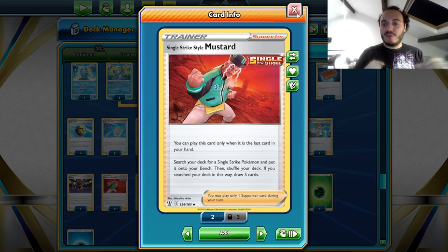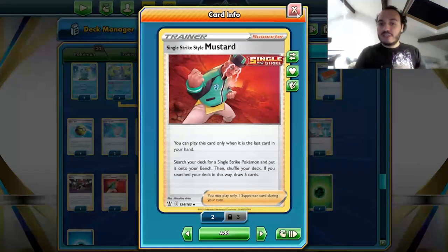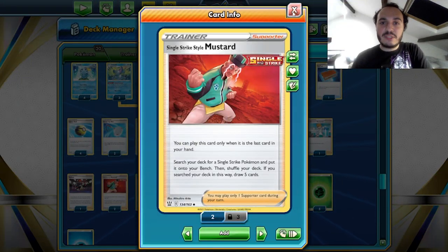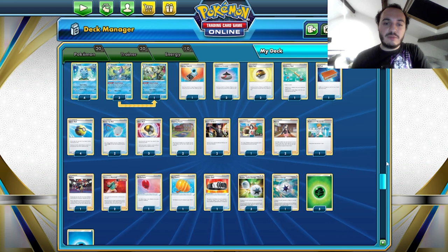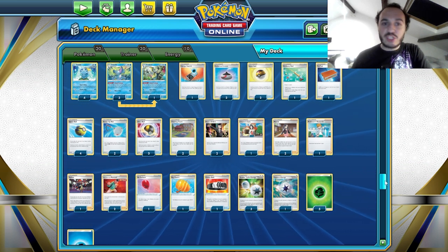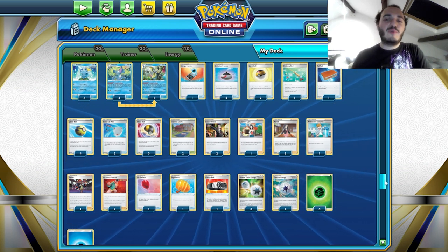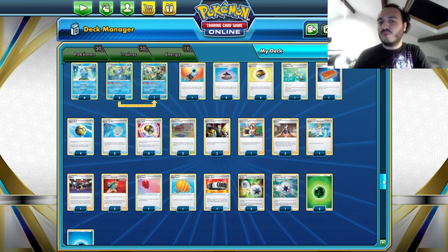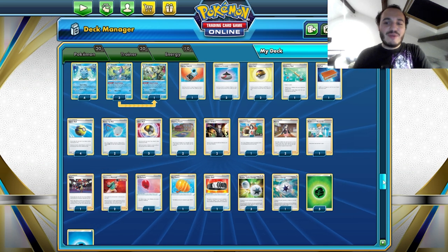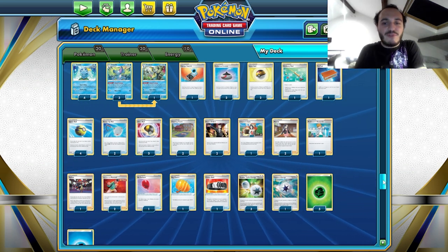There's a fun element of getting your hand to zero cards so that you can play the Mustard, which is reminiscent of decks such as Arceus Blastoise, which were pretty fun to play and very competitive. Arceus Blastoise won Worlds.